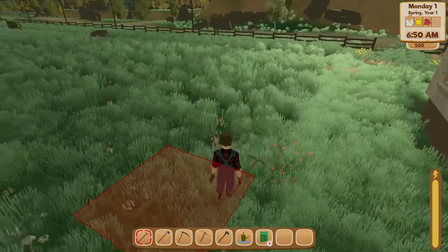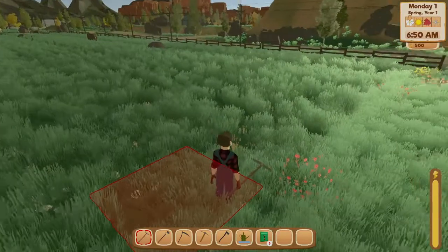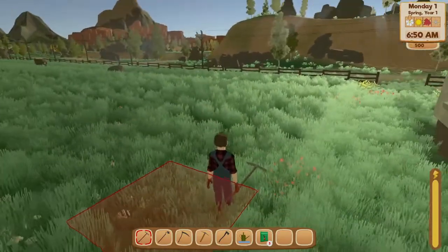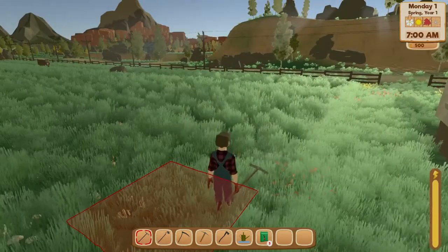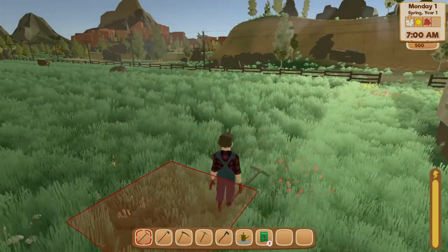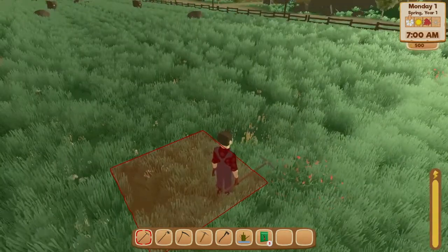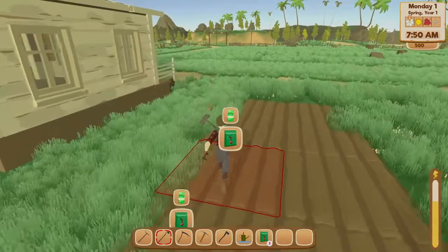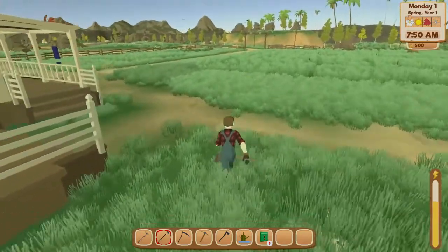You're going to press 1 to equip that tool, then 2, and just go back and forth until you get a decent amount of plot ready to be farmed. Then you'll go to town and buy some seeds if you need more. Buy as many as you can so you do it all at once. An interesting thing about this game is that tools actually do not degrade or break.